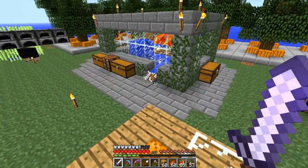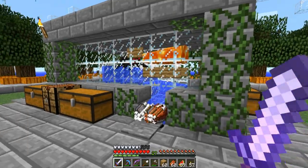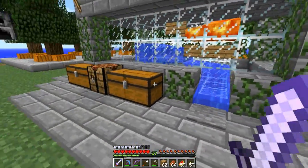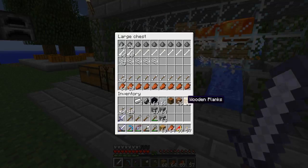Looks as if my mob system with the sizzler is still working just fine. The rates have actually been getting better and better as I lit up the rest of my world. Anyway, let's go through things and see what's changed, what's new.